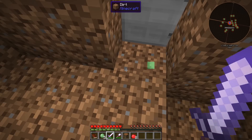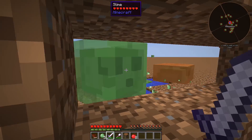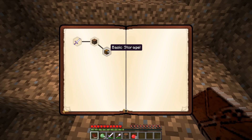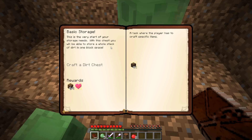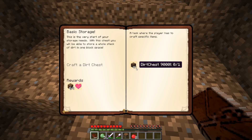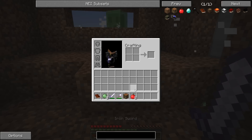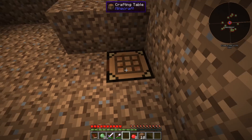I guess we could go outside — oh, that's an iron door and there's no button on the inside, nice. We should go outside and explore, but I think this is probably just a flat dirt land with nothing off in the distance. Basic storage quest: 'This is the very start of your storage needs. With this chest you will be able to store a whole stack of dirt in one block space.' We just have to make the Dirt Chest 9000 — eight dirt makes a Dirt Chest 9000. That shovel is quick!